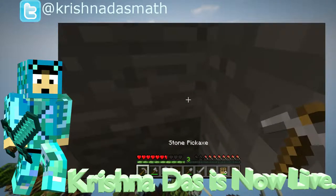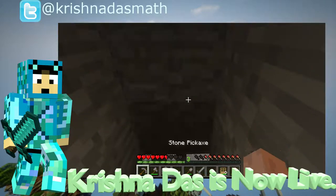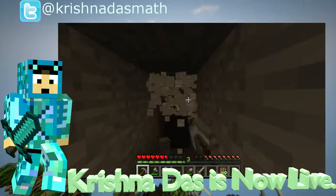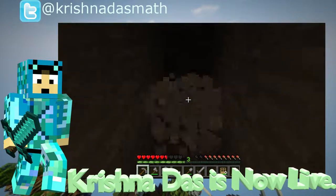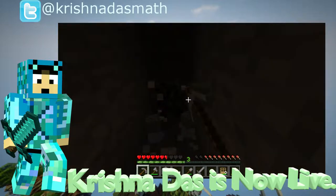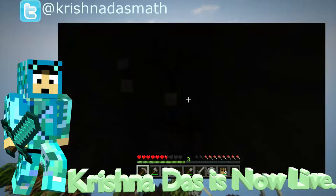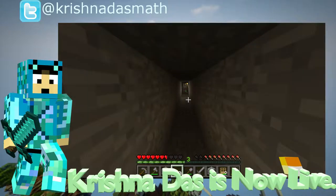I'm going to make an iron sword just to complement our gear. I want to find diamonds — in Pocket Edition I need to find out how to see levels because there's no F3. I wish I could just press F3 to find the right level for diamonds. This pickaxe is about to break so we're going back.